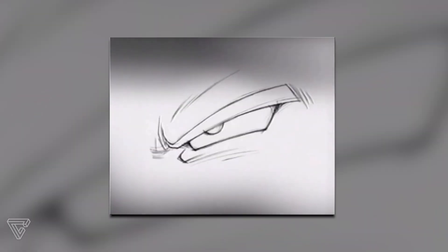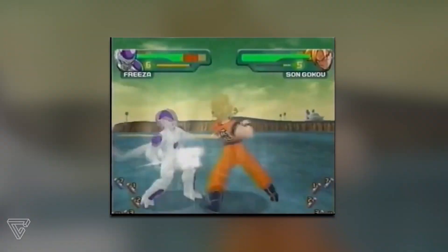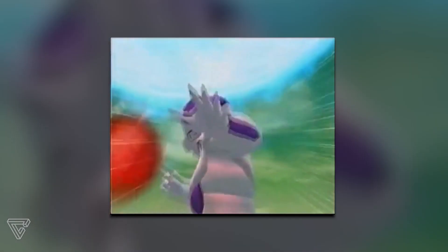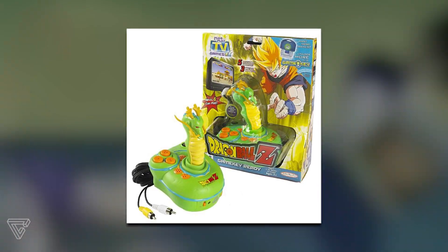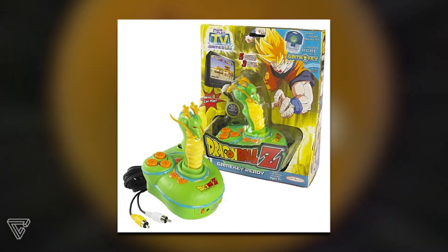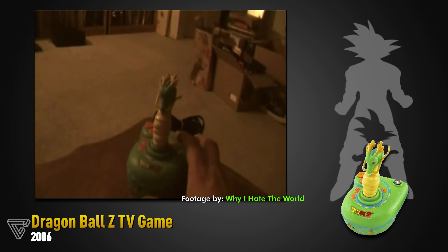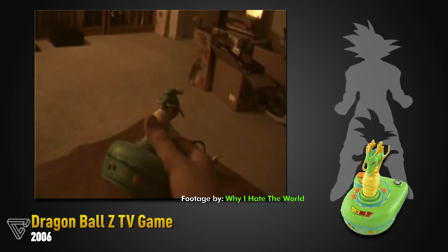As Budokai ended its era on the PlayStation 2, Bandai was getting more adventurous with their Dragon Ball license and started partnering up with developers and publishers who specialized in something called TV games. These were essentially minigame consoles — you would buy the system and the game already came included with it, all you had to do was plug it into the TV. And it started with something called Dragon Ball Z TV Game — doesn't get more descriptive than that.